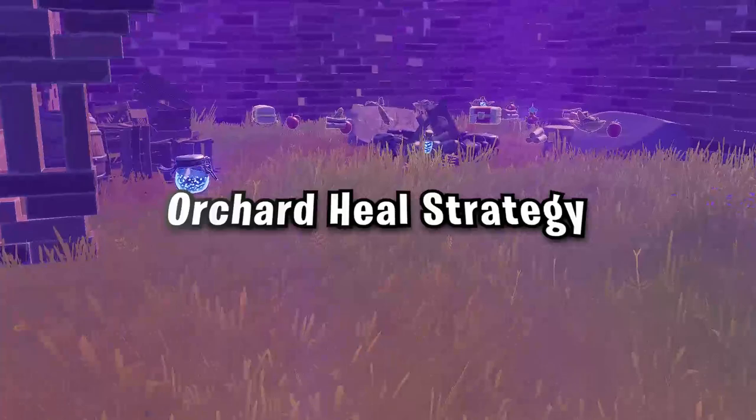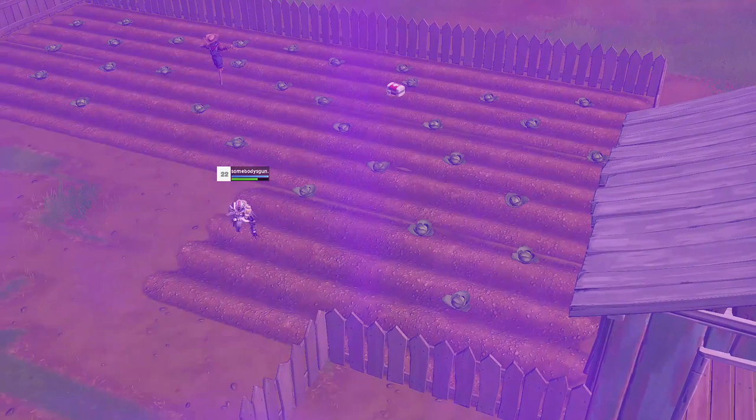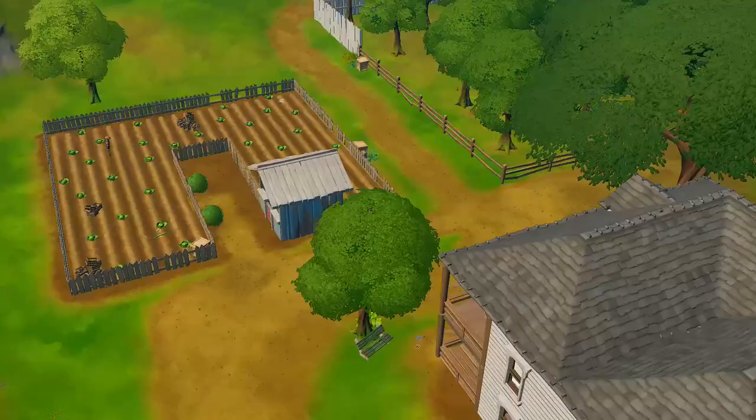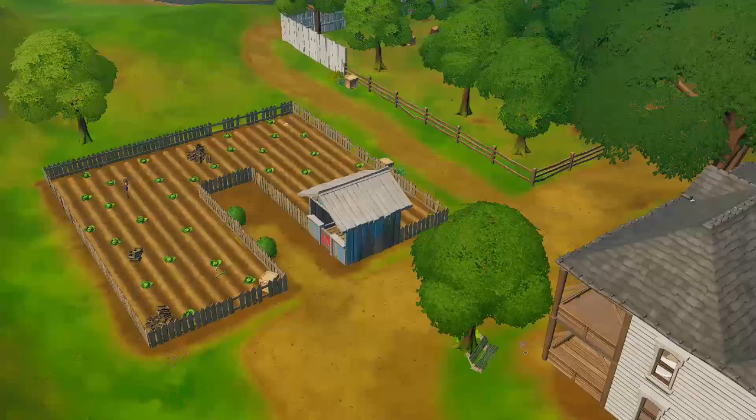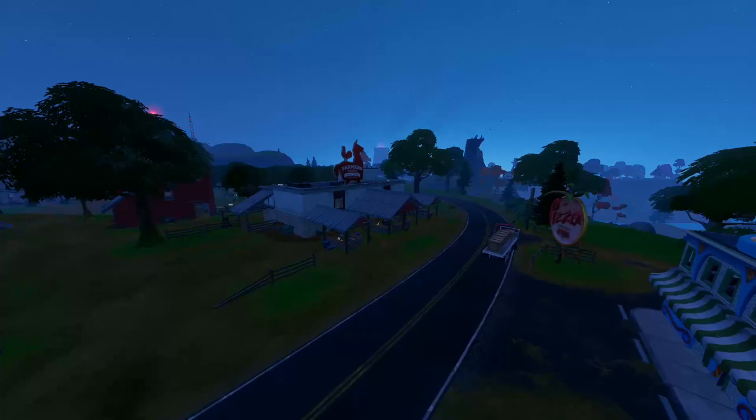You've heard of the Cray strat — now it's time to bring the Orchard Heal Off strategy into the game. You're going to gather all of the consumables in Corny Complex and the Orchard just to the north, sit on a campfire and heal through all the way to Night Zone. You have a chance to win games if done perfectly. Now let's show you how to do it.